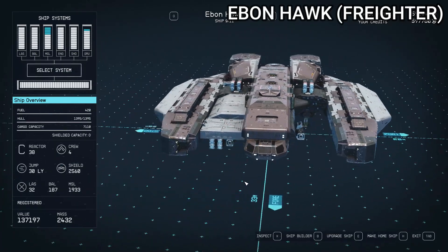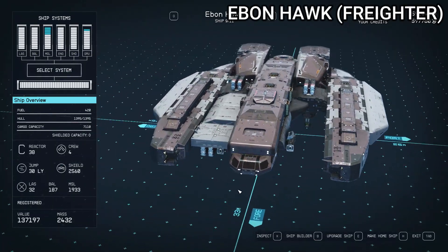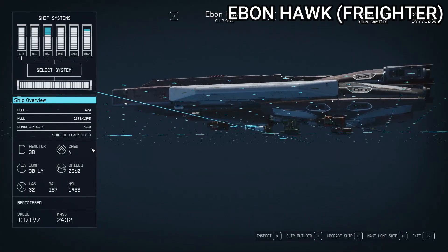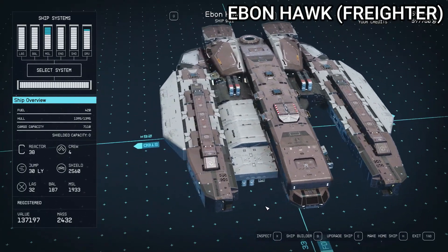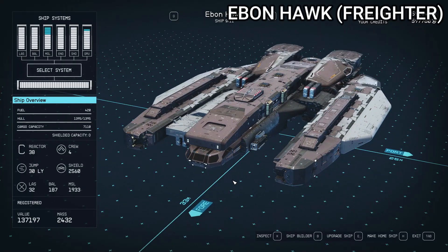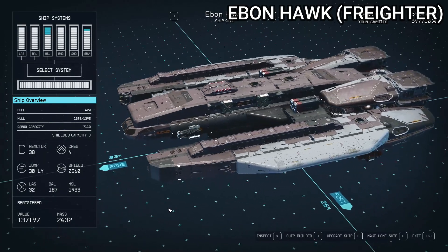Next up, we're doing the Ebon Hawk, which fans of the older Star Wars games like Knights of the Old Republic will probably recognize. It's a pretty great ship in general, and I really liked the way I was able to get it to turn out here in Starfield. It's once again a Class C ship with just really good stats across the board.